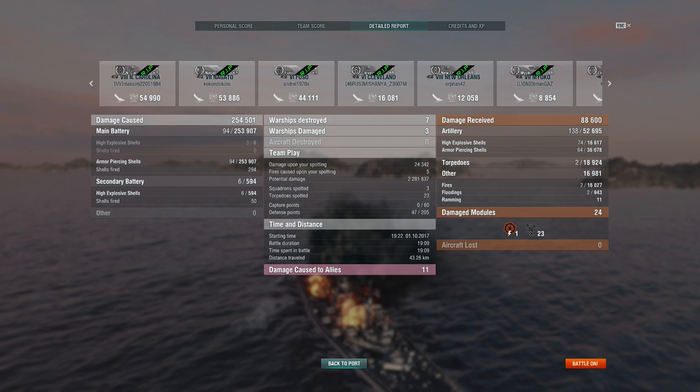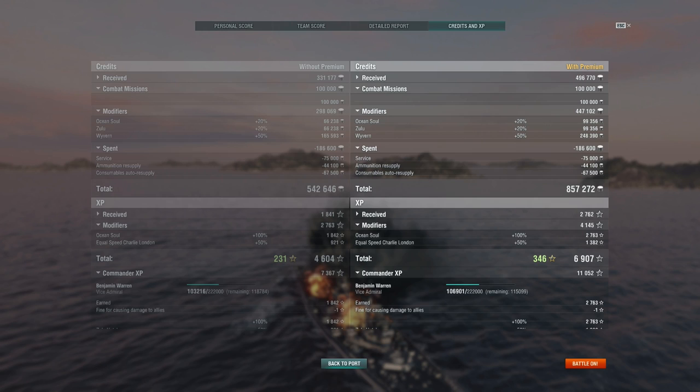The AP is very consistent on the NC — 94 hits, 250k damage, and a whole 600 damage from secondaries. The ship is excellent, the ship is fantastic. But sadly you can't pick and choose your teammates, so you cannot always win them all. If you've got some flags and camos going on your ships, you can make a tidy profit while leveling your ships even if you happen to lose. Anyway, that was my NC commentary — I hope you guys enjoyed it.